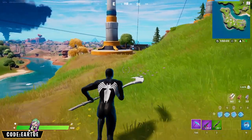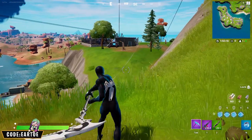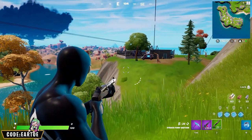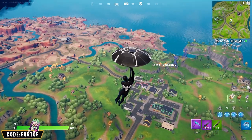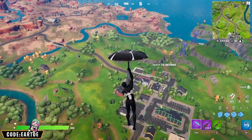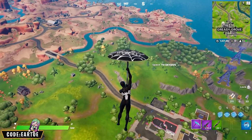Spider-Man is one of those outfits you do not need a back bling for — the design on the outfit is already enough. We have a black and white color scheme, which is why I chose this pickaxe. The dark Angular Shift wrap kind of looks like spider webs, which is why I went with it. Back then I thought we'd get Venom in Fortnite because of the black and white spider web umbrella — and eventually we did get two Venoms. This is just the perfect umbrella for this version of Spider-Man.